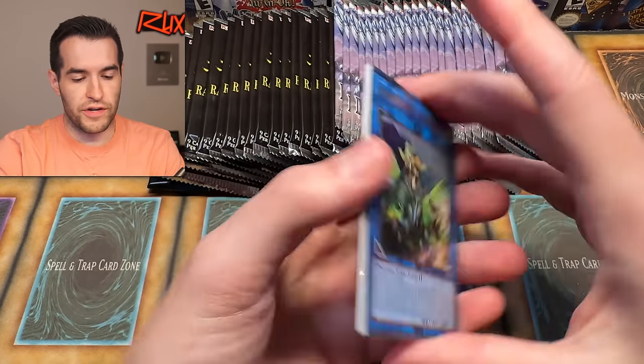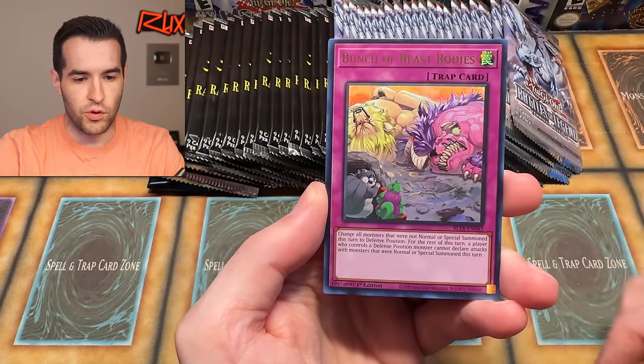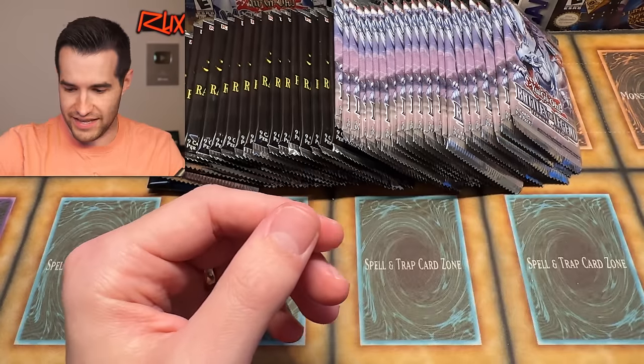Let's see how Terminal Revenge holds up on the next pack. We have Ritual Beast, General Wayne, White Circle Reef, Bunch of Beasts, and the End of Anubis Secret - the Ancient Sanctuary Secret Reprint. Interesting. Very interesting actually, so we'll take that.